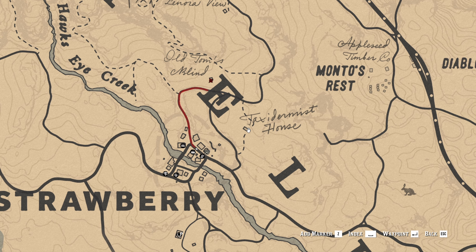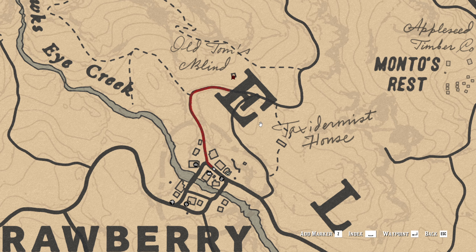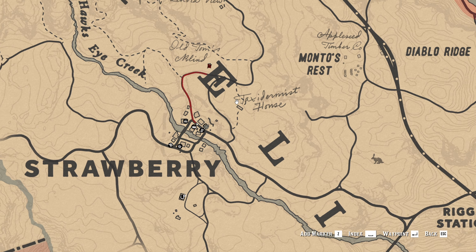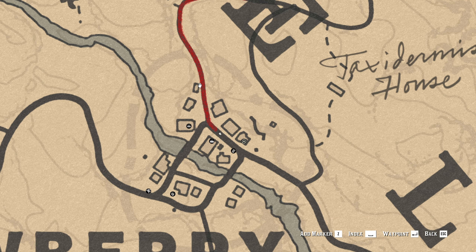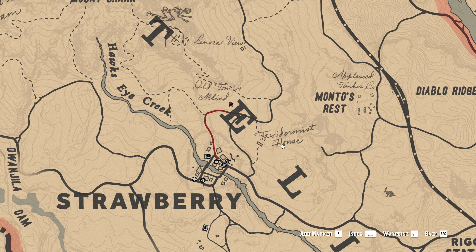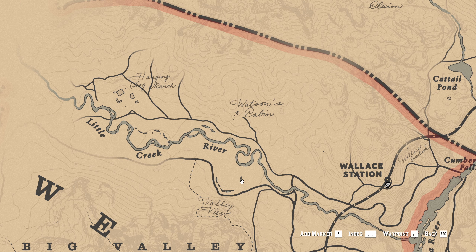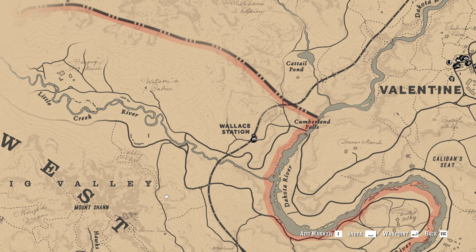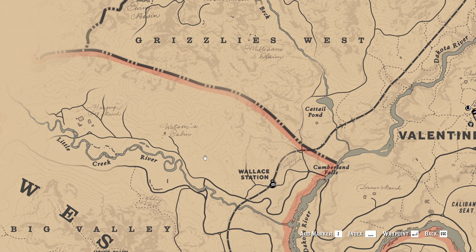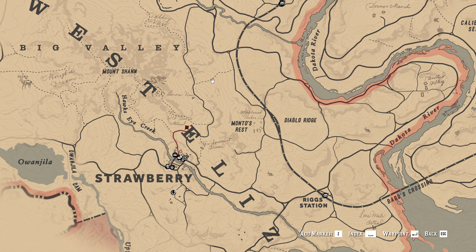Maybe even this one, because there's no others I think. Yeah, maybe this one or that one. Is it directly in the north? No, but that's the prison. Directly in Strawberry, further north, that doesn't seem to be anything else. Watson's Cabin, Hanging Dog Ranch — Watson's Cabin, maybe that would be more like west of Valentine than north of Strawberry.